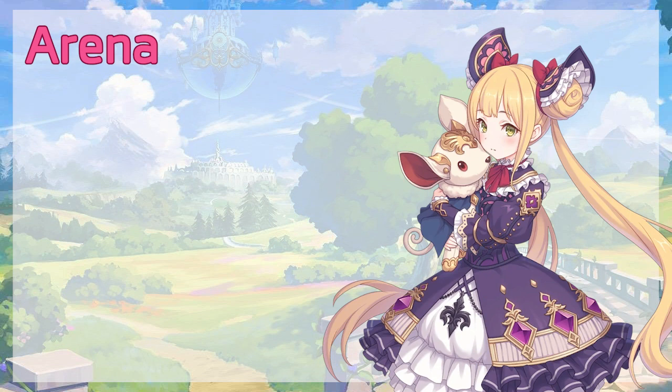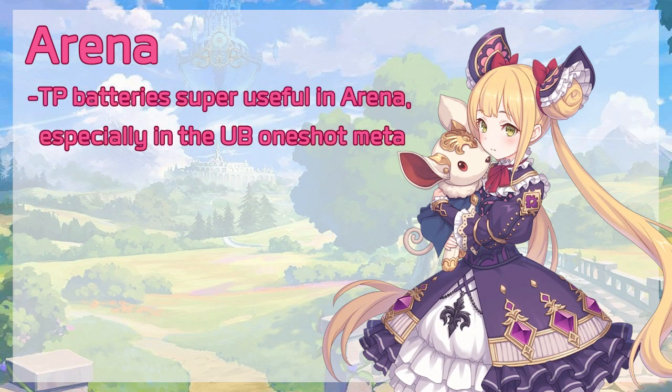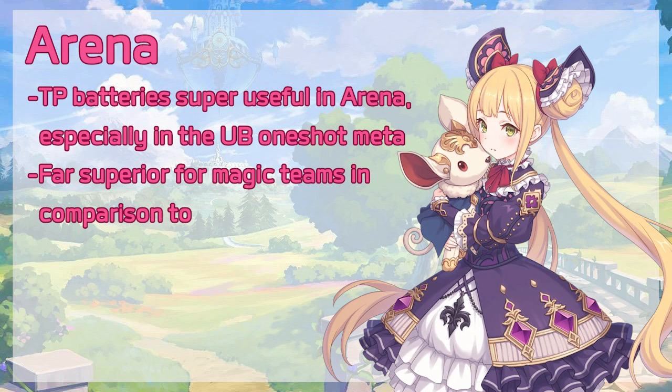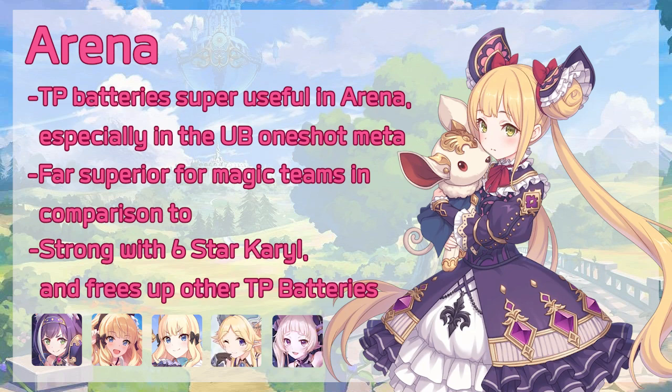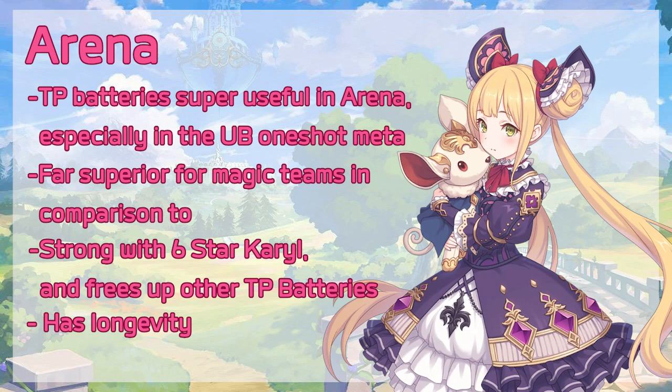For Arena, Luna is also extremely strong. TP batteries are always super useful in Arena as we approach the one-shot meta, where your goal is to activate your team's Union Bursts as fast as possible to destroy the enemy team. On top of having good damage, she is far superior for magic teams as a TP battery compared to her counterpart Yuki, who lowers physical defense and does less damage. In combination with 6-star Carol, they can nuke entire teams in an instant, and potentially free up your other TP batteries such as Summer Saren, Saren, Yukari, and Yuki to be used in other team compositions in Princess Arena. She also sees consistent use right up until the present in the Japanese version of the game, which is 3 years ahead. Therefore, I rate her a 10 out of 10 in Arena.